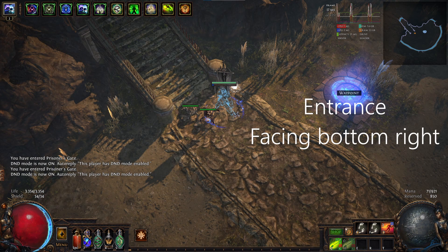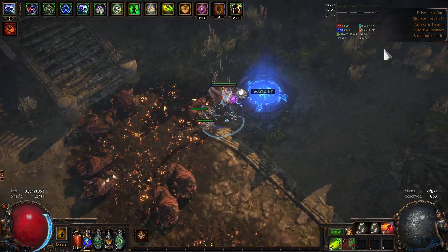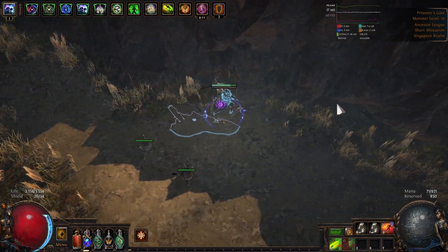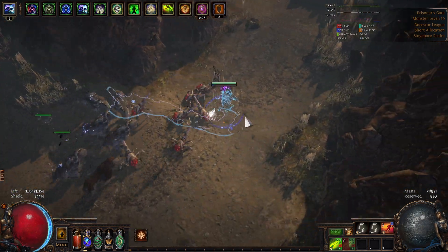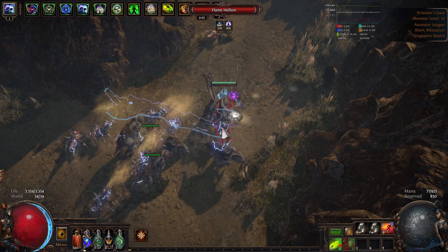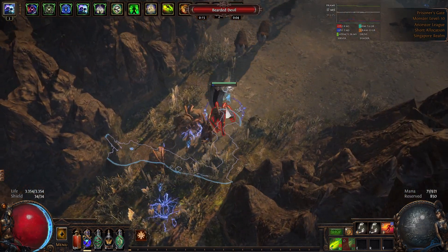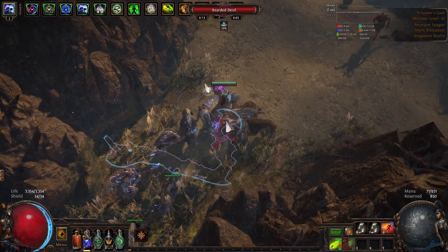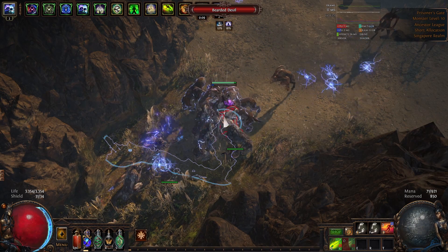How you navigate this map is based on the entrance. If your entrance is facing bottom right, you always take the upper wall and hug it until you find an alley — a tunnel. You remember the first point of the tunnel, follow the tunnel, and arrive at the end of the tunnel.